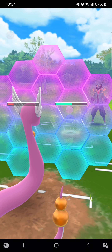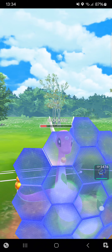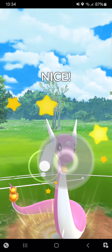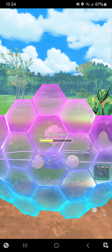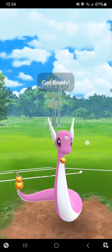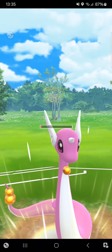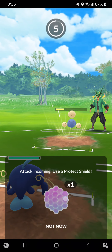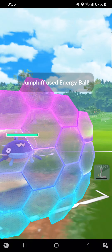I have to shield this move. I'm really weak to Superpower with my Wishcash in the back. Going for Body Slam — that's quite some damage, but it got shielded. Going for another Body Slam. I have to switch — terrible! Why is the opponent shielding twice? Opponent goes for Energy Ball.